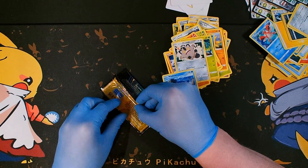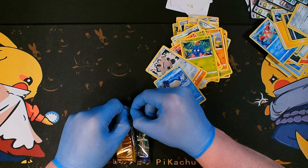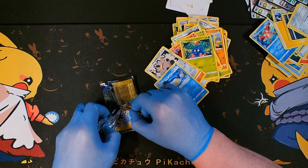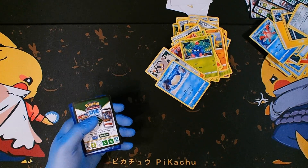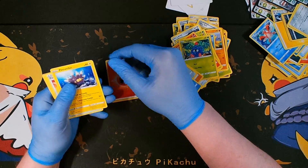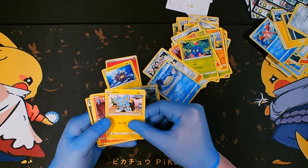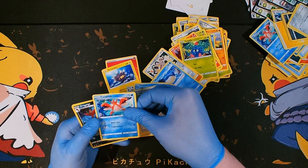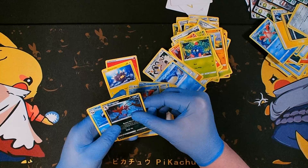We're down to our last two packs. In our last video it took the last two packs to get something good - maybe it's the same thing here. Sphinx exposed - live card, one, two, three, four. Fire energy, Pinchuren, Pokemon Catcher, Bisharp, Shinx, Luvdisc, Vespiquen, Wailmer, Pokeball, Corpish, Wailord - two regular rares. Whooptydoo.